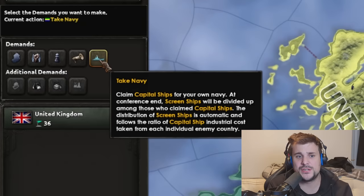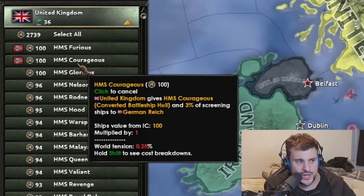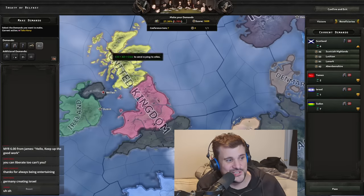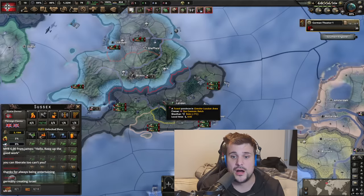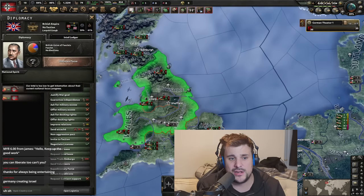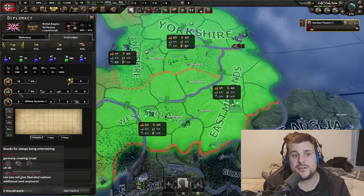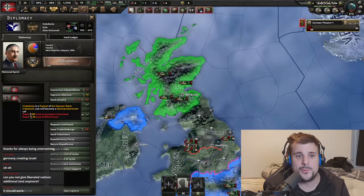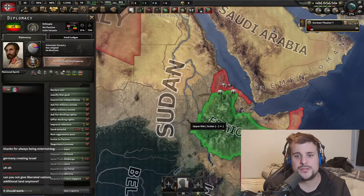You can also take the entirety of Britain's navy. Click 'Take Navy,' select ships — each capital ship you select also gives you three percent of their screening ships, so it can be evenly shared among victors. We'll select all and submit — interesting, stealing a navy generates world tension. We confirm and exit. We've occupied southern Britain, created a change-government independent nation with our ideology, a demilitarized zone, resource rights, war reparations of five civilian factories, Scotland as a puppet of Germany, and liberated Israel, Sudan, and Yemen.